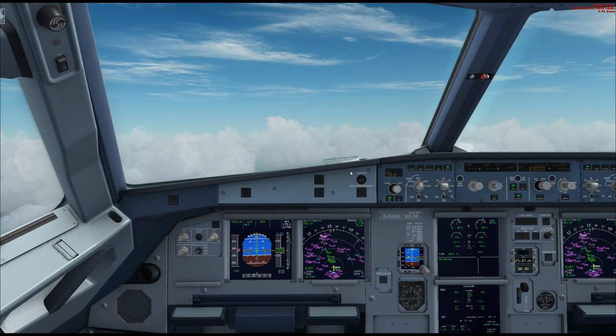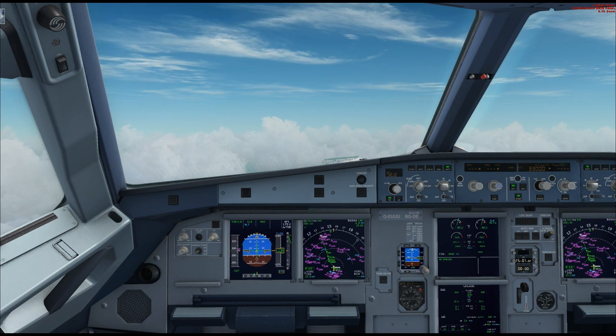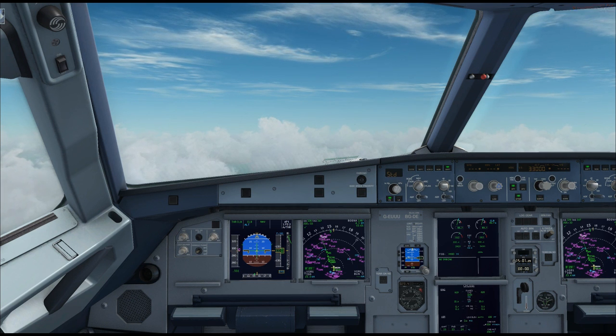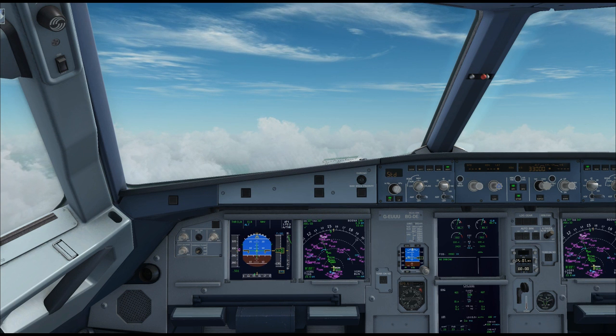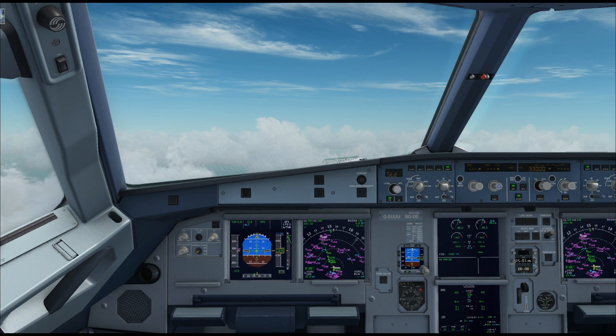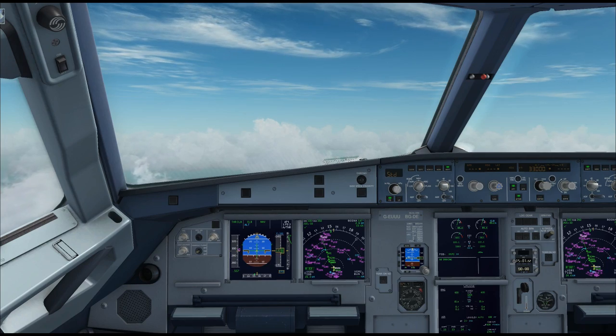That's the end of part two of the absolute beginner's guide to Aerosoft's Airbus X. In part three we will be initiating our descent and managing the full approach into LFPG — Paris Charles de Gaulle — which will be an autoland to show you how that works. It's actually very easy. Thanks for watching; my name is Froogle. Please check out facebook.com/frooglesim and I'll see you in part three.